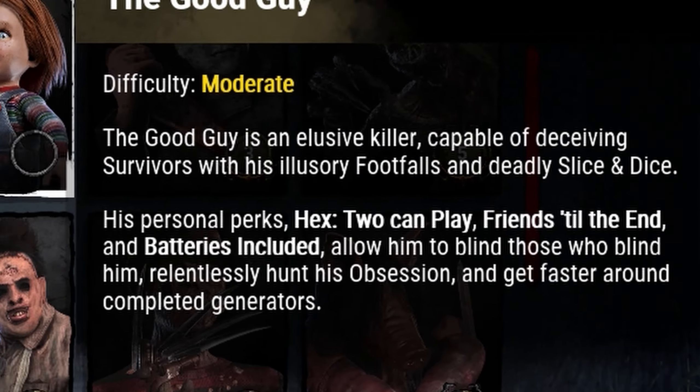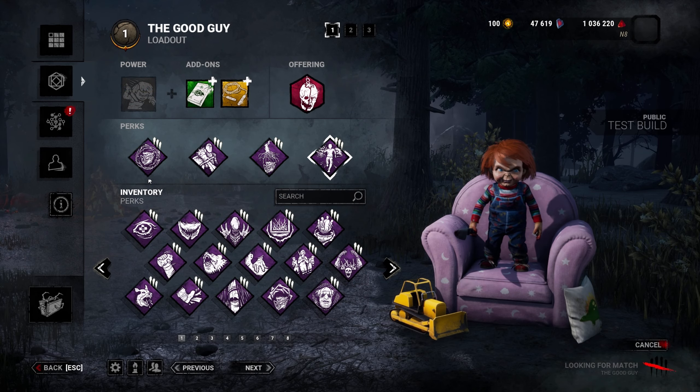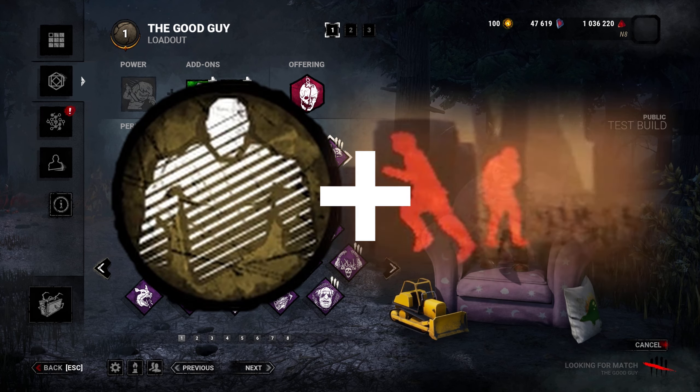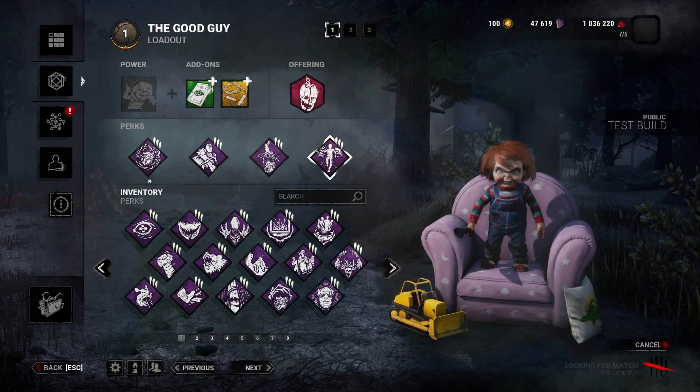Yo what's up everyone, today we are back with the good guy Chucky and we're looking at a build here that's pretty awesome. It revolves around staying undetectable while getting aura reads of survivors and trying to spook them to death. Step aside Scratchy Myers, we're bringing the scare back to DBD ourselves.